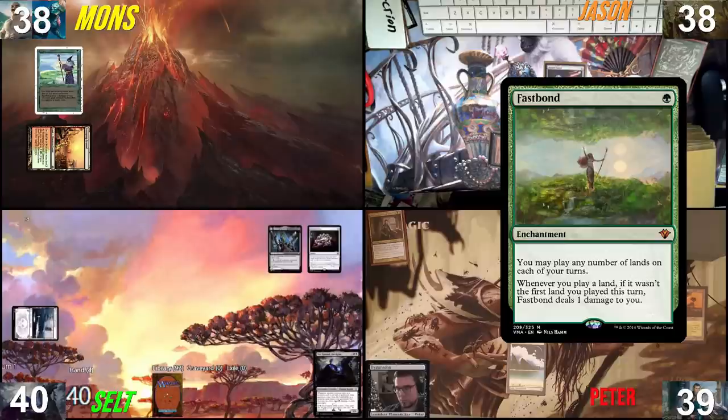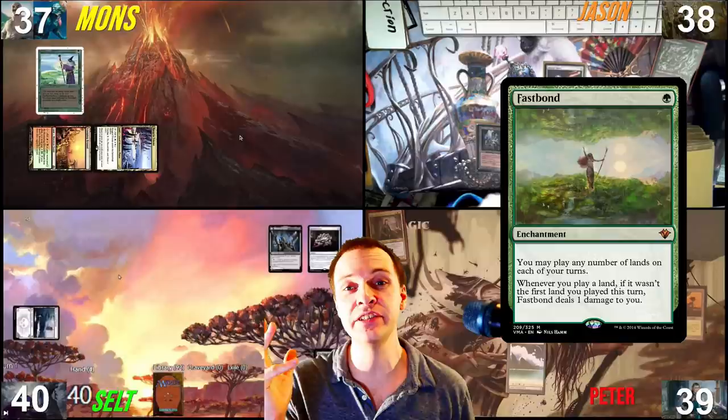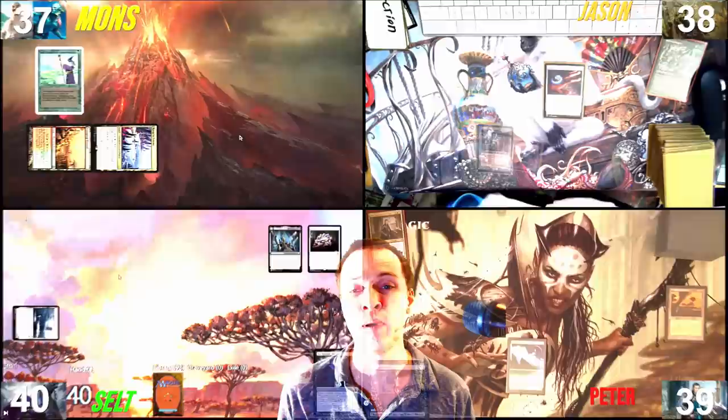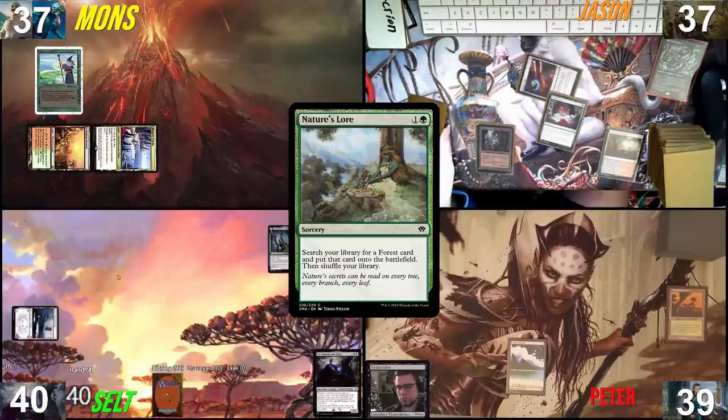Bumping it into play, tapping it, casting Fastbond — now it might look busted but we've playtested Fastbond several times in this Rule Zero setting and every time it performs like an Exploration. It doesn't feel that broken. This deck plays four to seven lands so it could explode, but I'm just putting one land into play tapped. I'll play a Mire, pay a life, fetch Bayou, then cast Nature's Lore to find both Bayou and Dryad Arbor, and pass the turn.